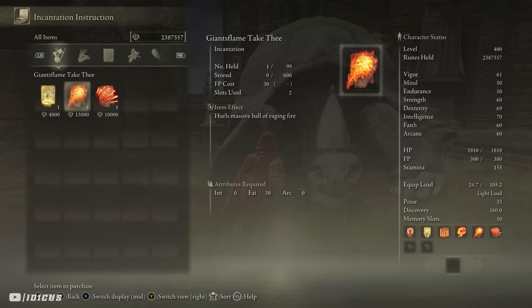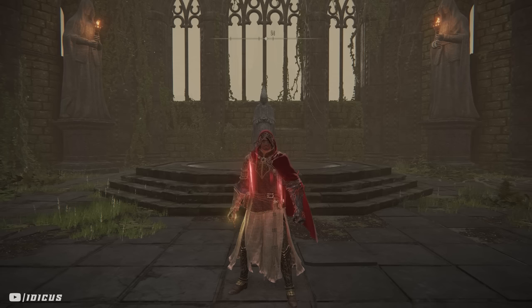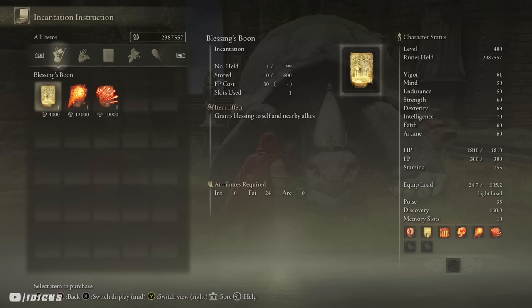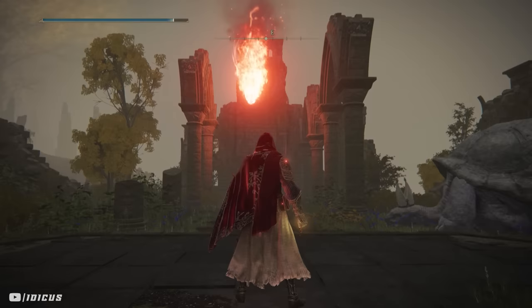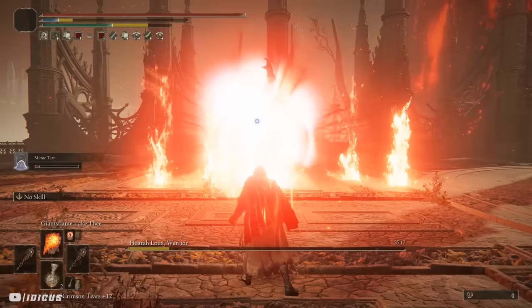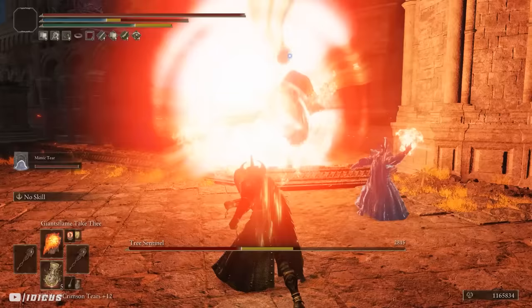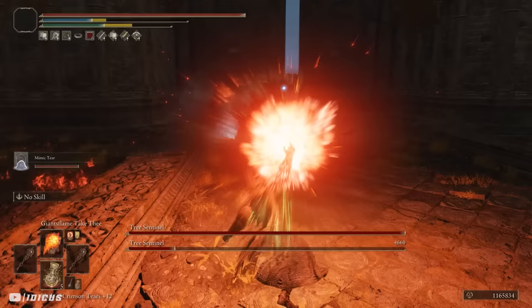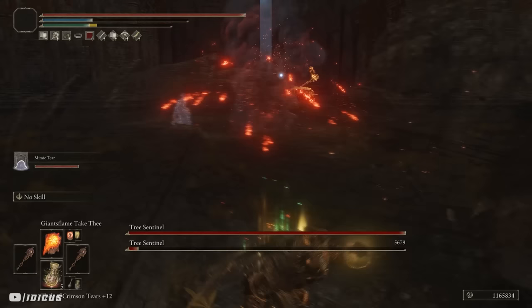The last part of this build — and the signature spell that will turn you from a Fire Nation soldier into Fire Lord Ozai himself — is Giant's Flame, Take Thee. Handing in the Giants' Prayerbook also grants you access to this spell. It hurls a massive single ball of raging fire, requires 30 faith, and deals a ton of damage. Combine this with the Flame of the Fell God and you will hit like a truck — and your Mimic can use it too. It can be charged to take advantage of Godfrey's Icon's extra damage, plus charging it also increases its raw damage anyway.